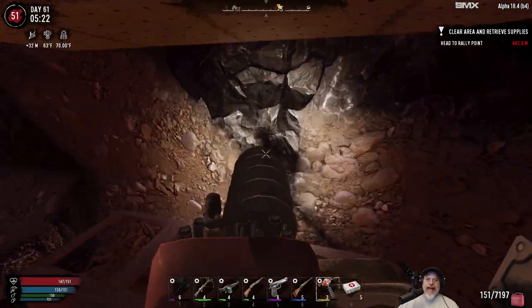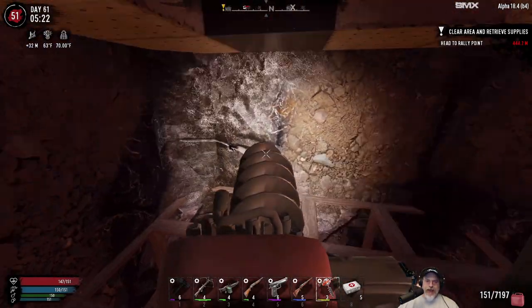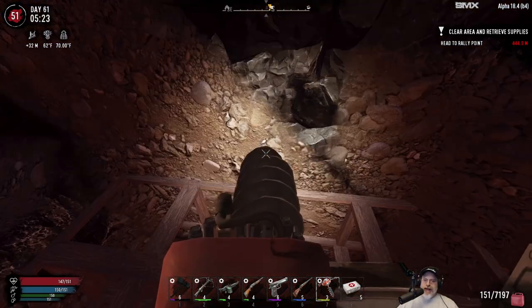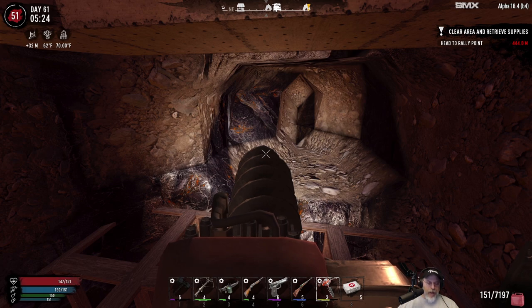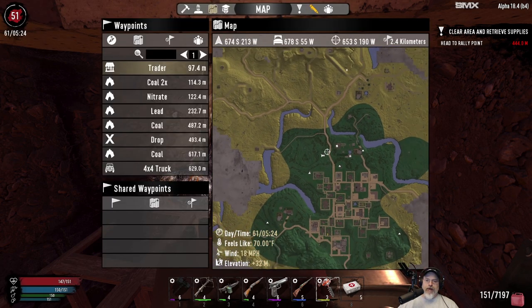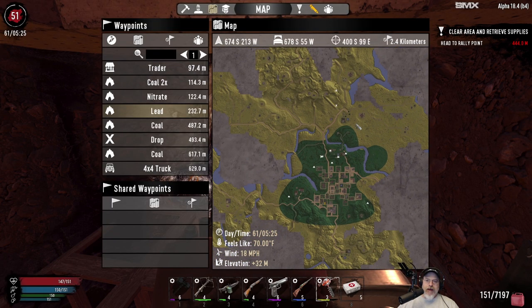Welcome back everybody, I'm Old Guy Gaming and this is the Wasteland Survival series on Seven Days to Die, where we play on Insane difficulty. The zombies are all set to nightmare speed, and we're on a map that is almost made up entirely of wasteland with a very small green biome that we are currently in.